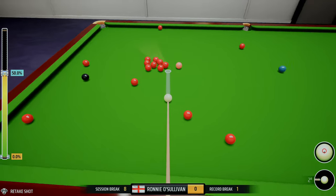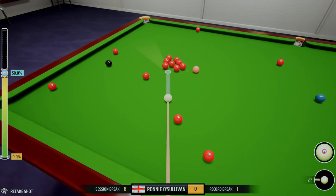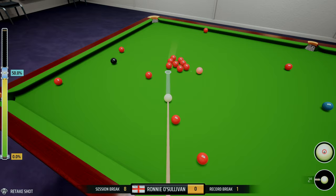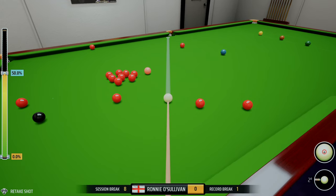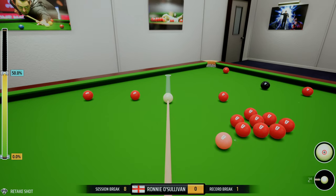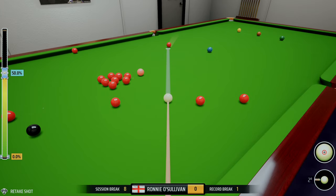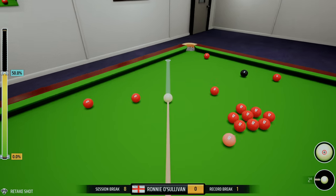My first thought here is that the pink may not spot. If the pink is potted, the chances are it'll go to the black spot if we haven't already potted the black, or it'll be tucked in behind the pack. So I'm conscious of that and wary of it. If I can get away with not playing the pink, I will, until I get that black spotted or even after I've already split the reds.